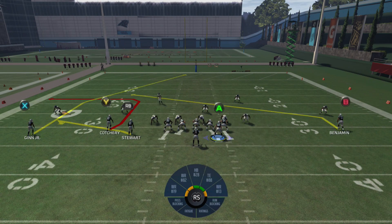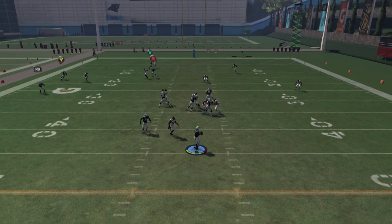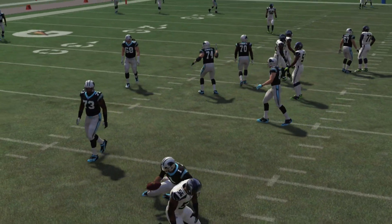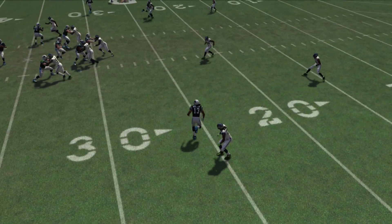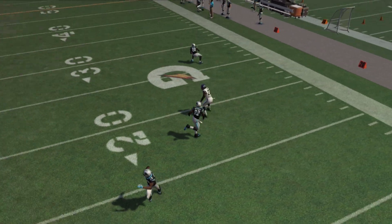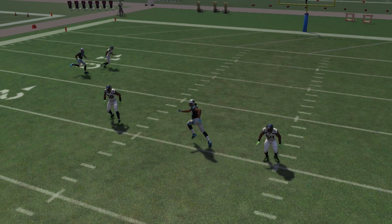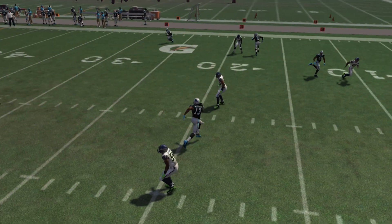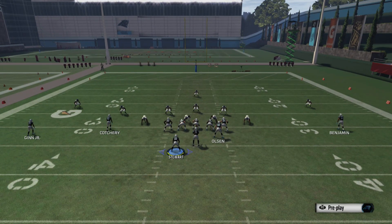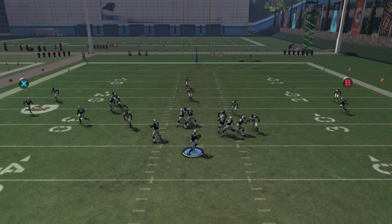If people are taking out that hook zone to cover the crossing route — because this route is really hard to cover this year — then you can see that Calvin Benjamin is going to be literally wide open. If number 50 isn't there, we'd be able to rack that for a long gain. That's what I really like about this play: it makes people want to user that middle hook zone, and because of that it opens up other opportunities across the middle of the field.